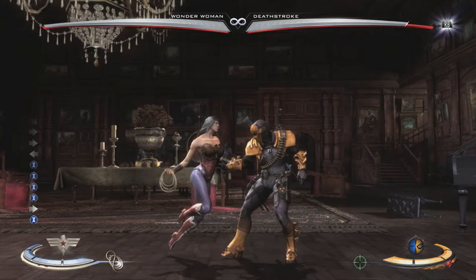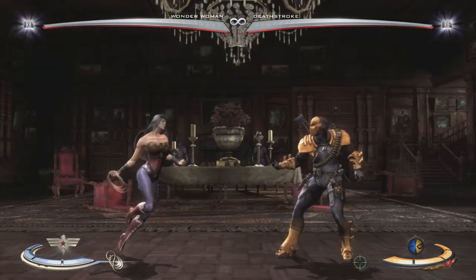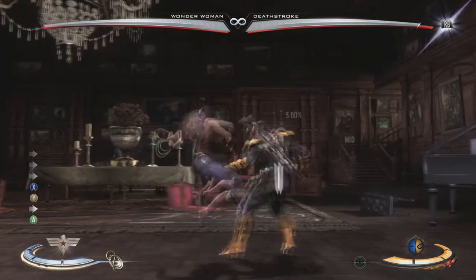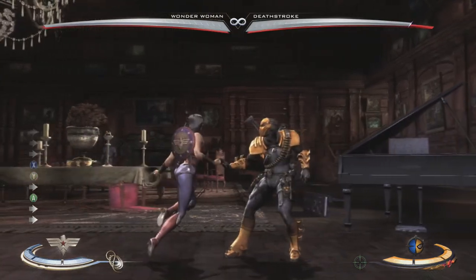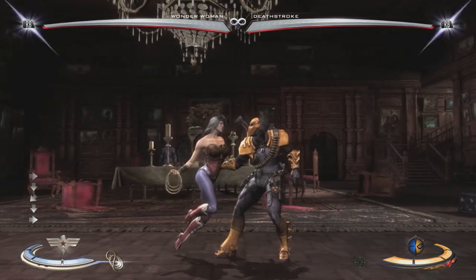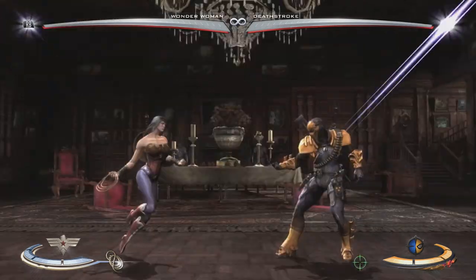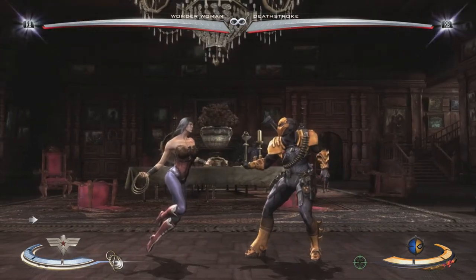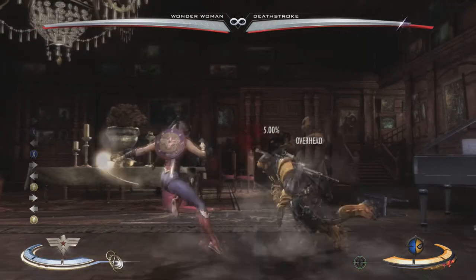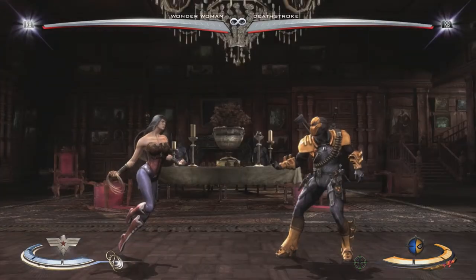Using the default button layout, the light attack is X, the medium attack is Y, and the hard attack is A. These each do different moves. You can also hold back or forward for different types of moves — for example, back hard, back light, and back heavy all do different things.